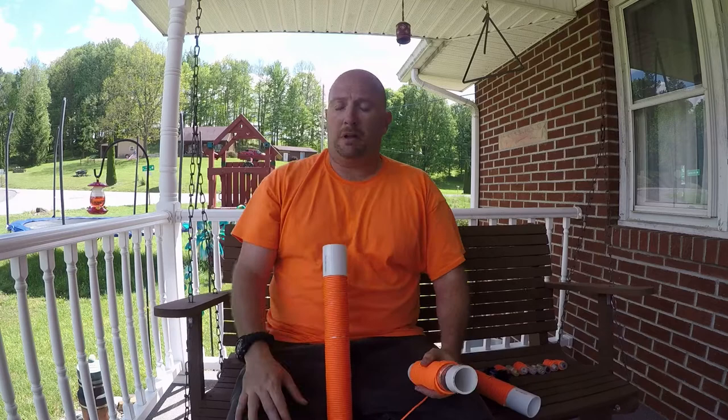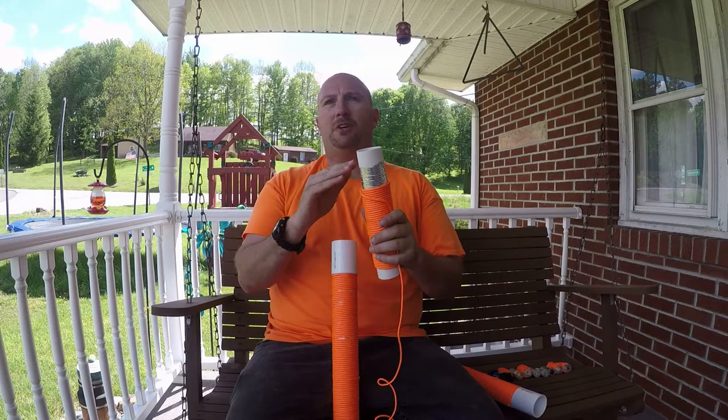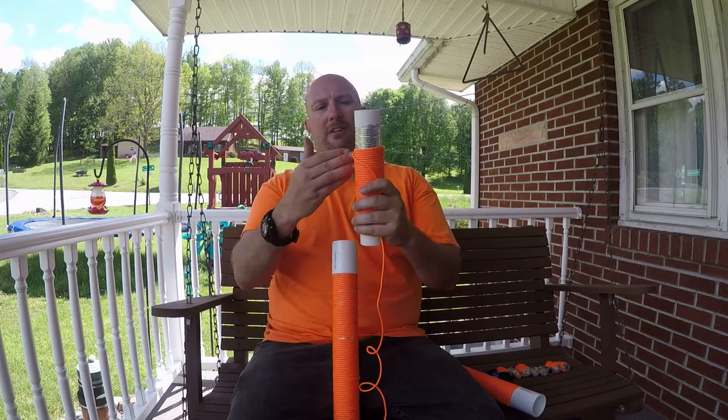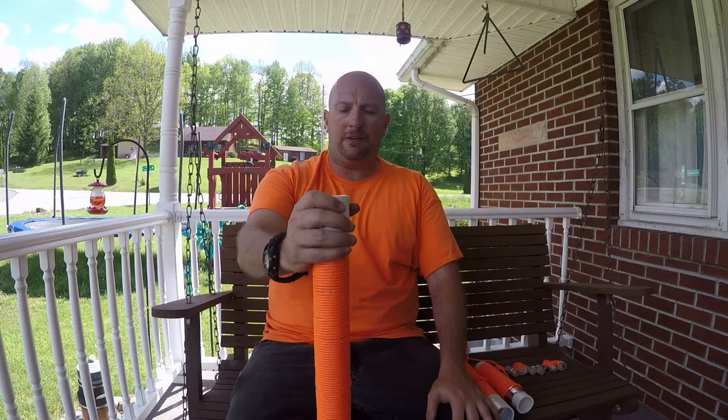The middle part of the staff is for your poncho and your emergency tent — they both fit right inside of this. So you have a thermal tent inside, a poncho inside, and paracord wrapped around it. The cordage came off but I'll fix that later — I know what I did wrong.